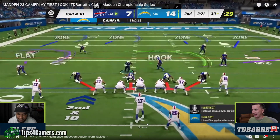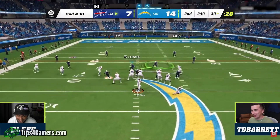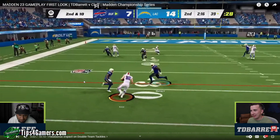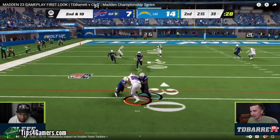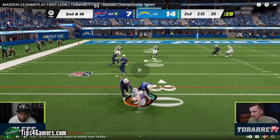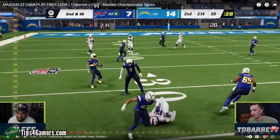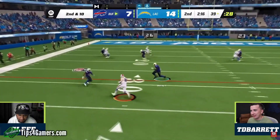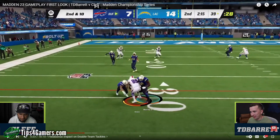Here we're going to see the double team tackle. I don't really see any issue with this. You're not seeing animations where this guy's going to be holding them up for an extended period of time and making it really dramatic — it's pretty quick, which I like to see. He holds him up, gets a little bit of leverage, the other linebacker comes in and cleans it out, and they just push him to the ground. He's not holding them up forever just bagging his feet. It's more quick and reactionary. This is more realistic.